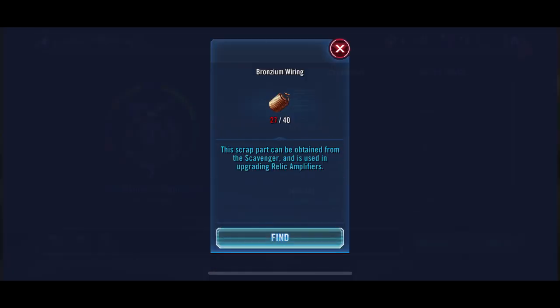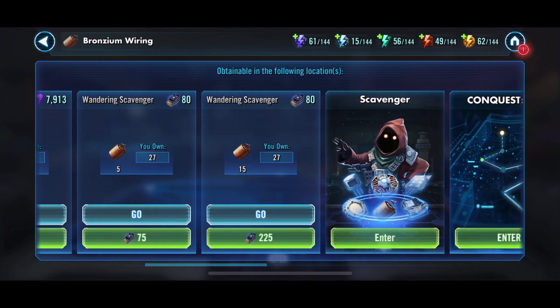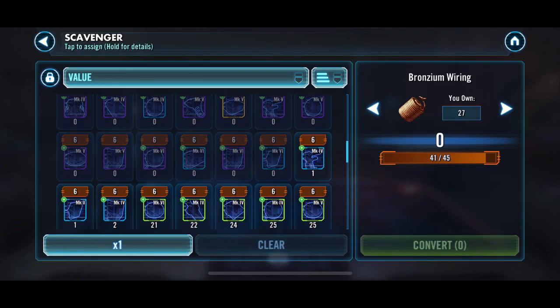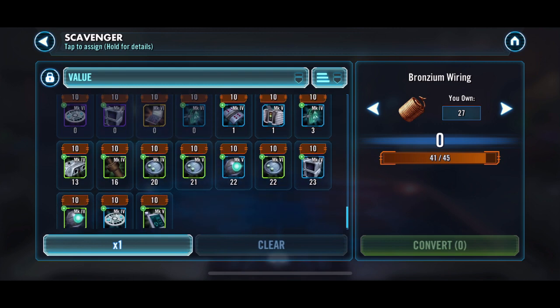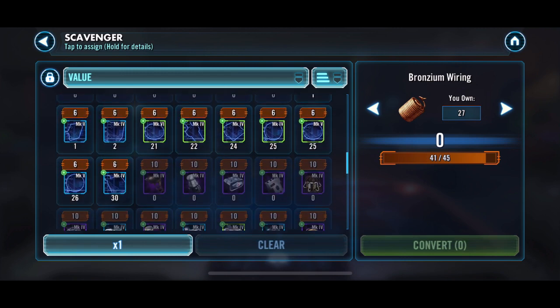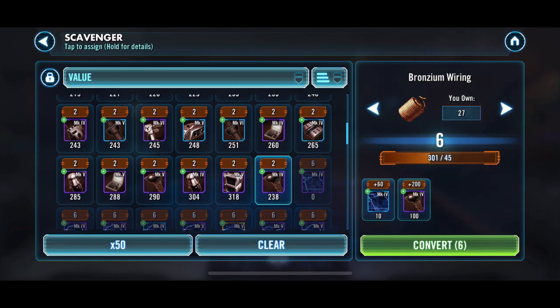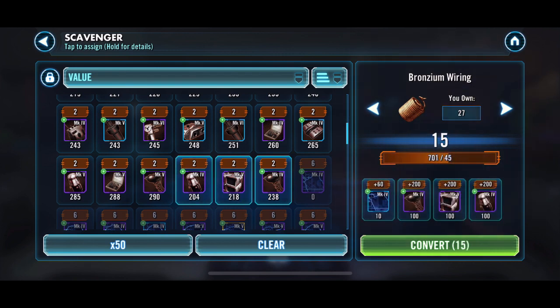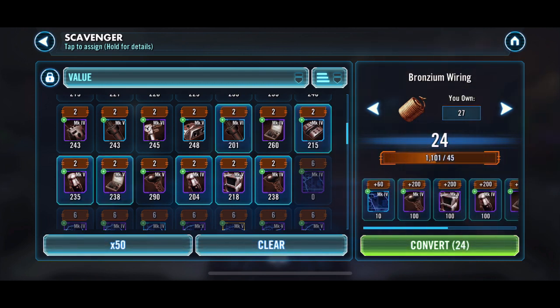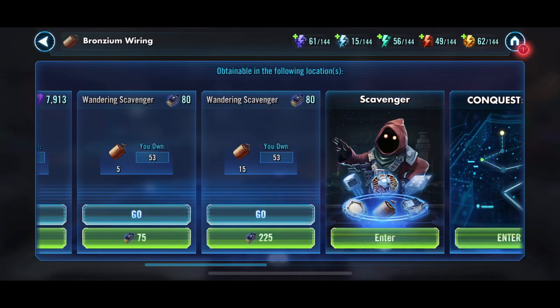We can go back in and check Mon Mothma — I think we're going to need some more Bronzeium wiring. We need about 13 more of those. Getting those shipments does help quite a bit. We could buy some from the Conquest store if we wanted to. There's not a whole lot there — we'll do 1 there, and then we need 11 more. These we're not really using; Mark 5 I don't want to do. Computers would be fine — some of those. I think we got 26 there, which is pretty good. So that gives us 53, which will be enough to get her to Relic 3.